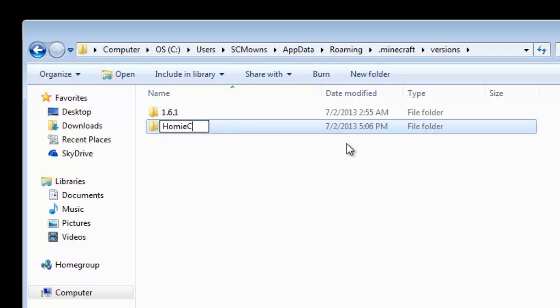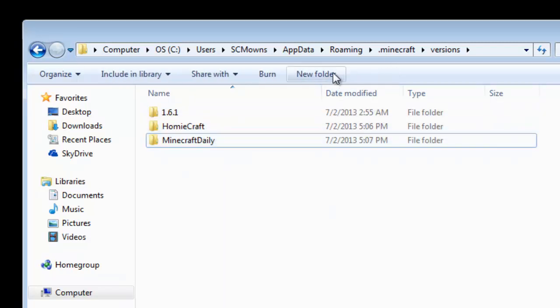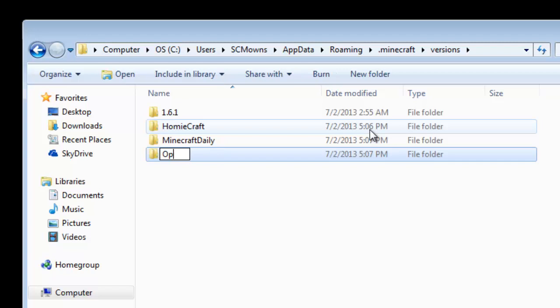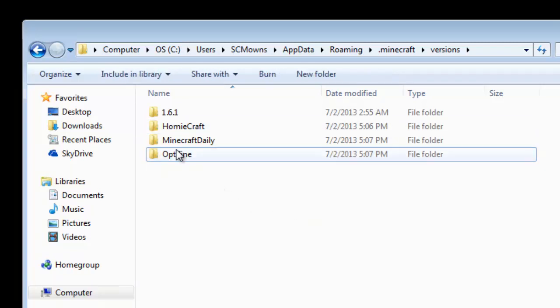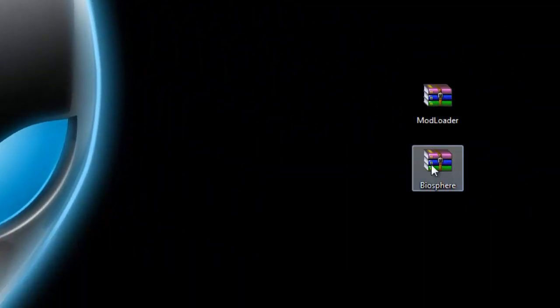For instance, say SlyFox wants to switch to Homeycraft — he can make a folder called 'homeycraft' with no spaces. You cannot include a space; if you want, you could put an underscore, but no spaces. He could swap between Homeycraft and MinecraftDaily like that. Or if you want to swap to something like OptiFine, just make a new folder called optifine. You could always make a new folder and call it whatever you want for any mod pack. For this instance, I'm just gonna make a new folder and call it 'mod_loader'.